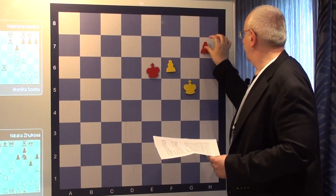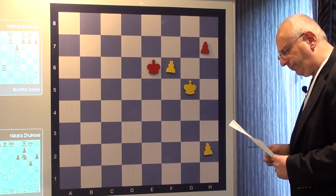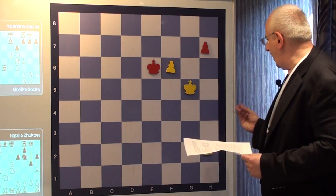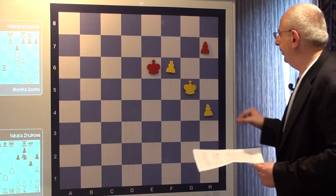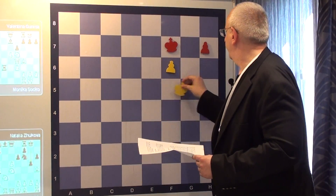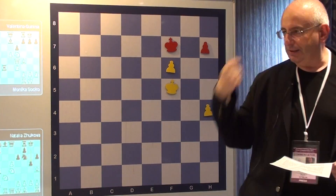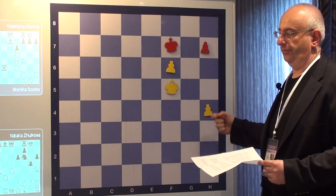But after King g6, in this cute study, now we have to move the pawn. According to where we move the pawn — I will demonstrate with h4 — the side which will take the opposition has to go to the square with the same color as this pawn.